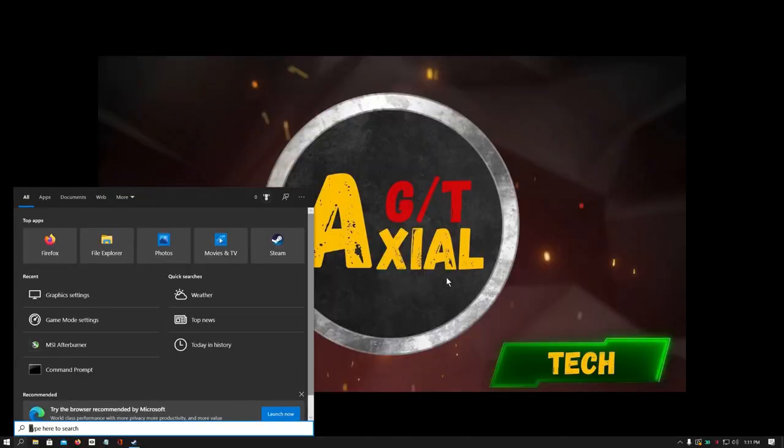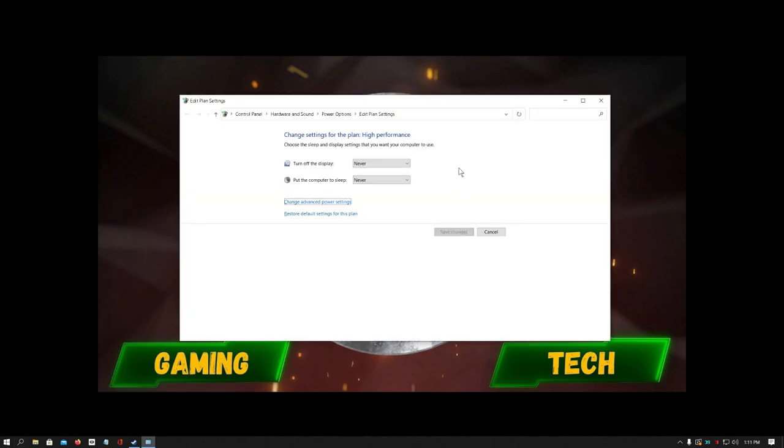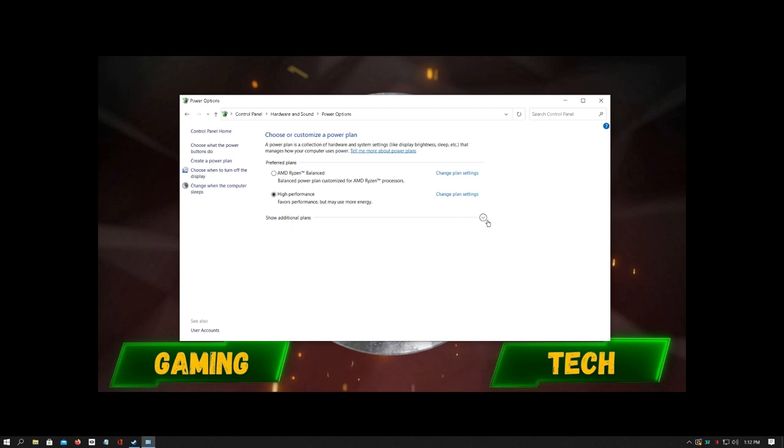Anyway, this is as easy as going to your search bar, typing in power plan, and once it pops up, go to your Advanced or More options and select either Balanced or High Performance. You may have other options here, but those are the two I really pay attention to. I won't go into the Optimum High Performance settings because I've found it really doesn't provide any real benefit.